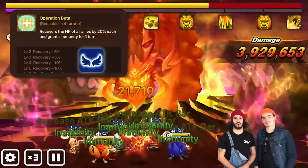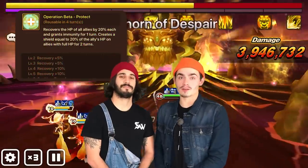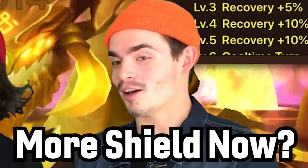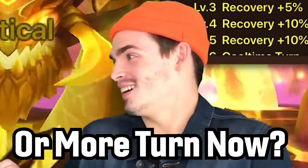Her bottom two second skill choices heal for 20% and grant immunity. One of them grants a shield and the other one will boost your attack bar. So do you want more shield now or more turn now?